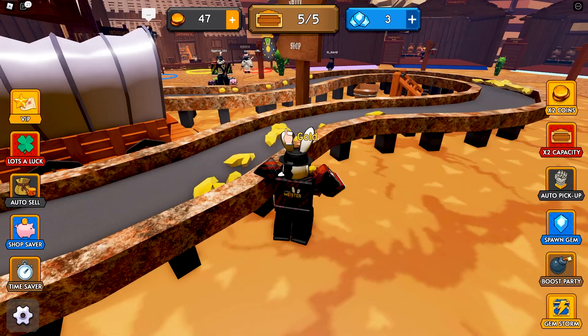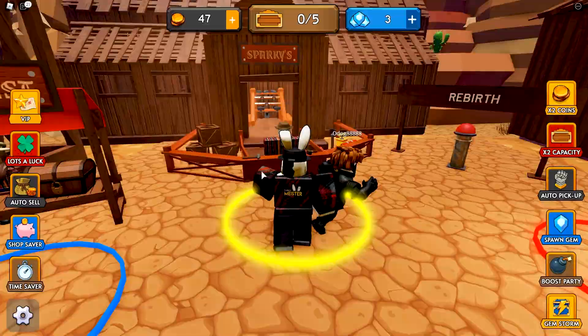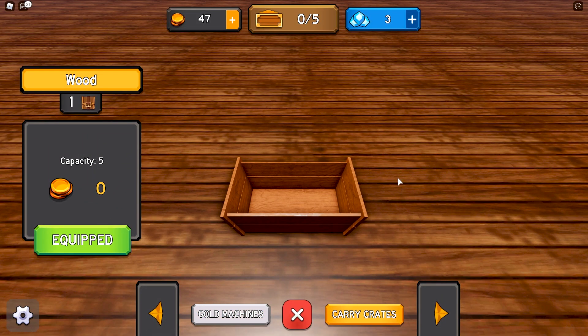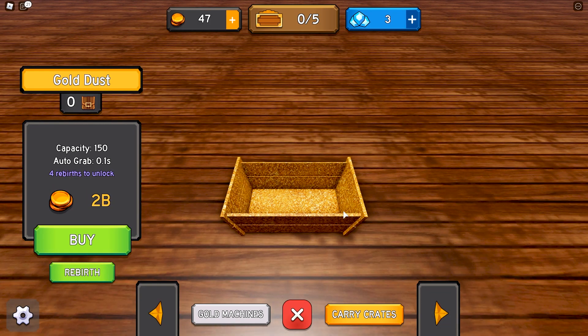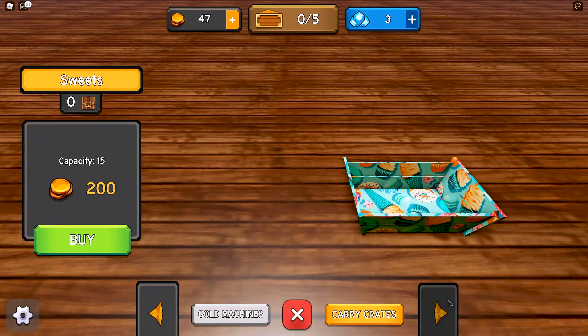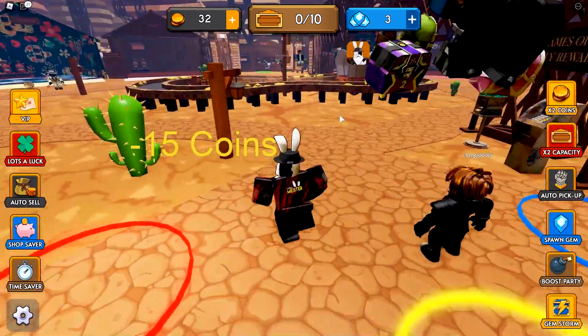Now thinking about it — how do we upgrade our basket? I found it at the bottom: carry crates. Same concept, same model retextured in different colors and patterns. The best carry crate is Gold Dust — capacity of 150 and auto grabs every 0.1 seconds — but requires four rebirths and two billion coins. The only one we can afford right now is called Orbs, so let's grab that and get back to farming.